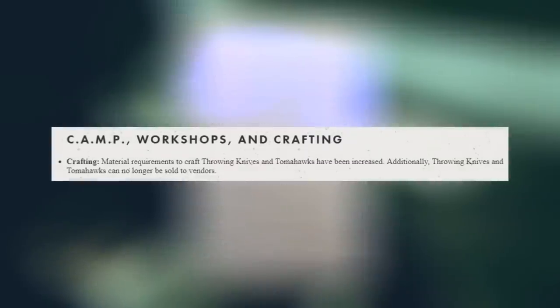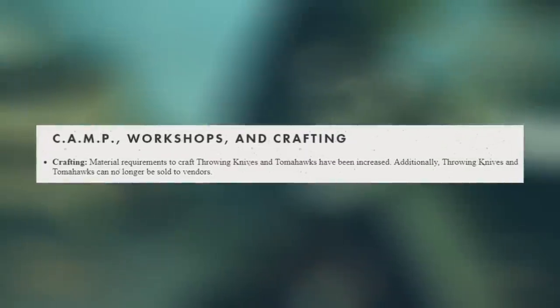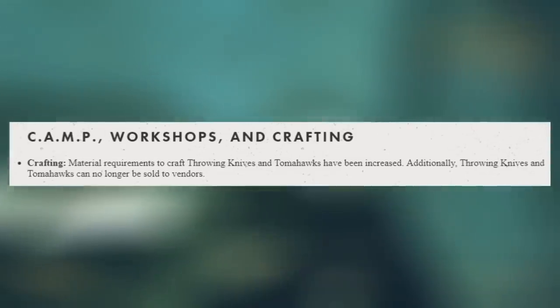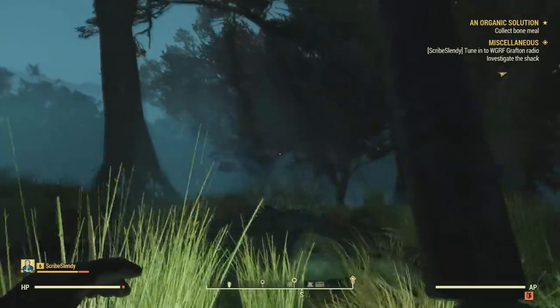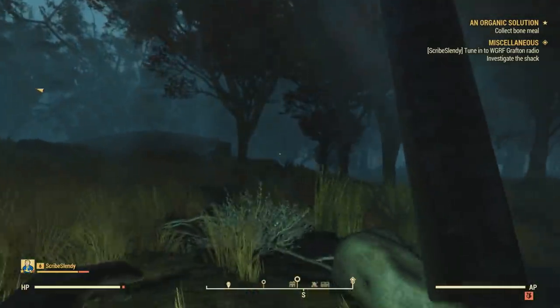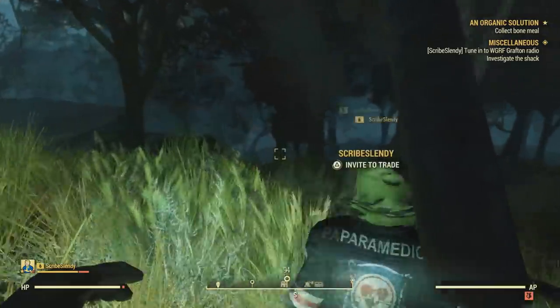Camps, workshops, and crafting have received changes as well. For crafting, the material requirements to craft throwing knives and tomahawks have been increased. Additionally, throwing knives and tomahawks can no longer be sold to vendors. I didn't even know that was a thing, but throwing knives were so easy to make and then you could just turn around and sell them to a vendor. I get exactly why Bethesda did that — it's a good balance change that keeps people from getting rich too quickly.